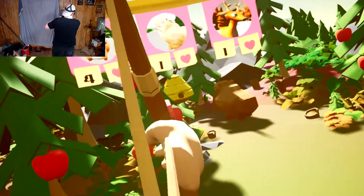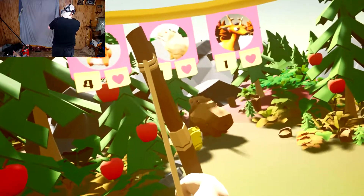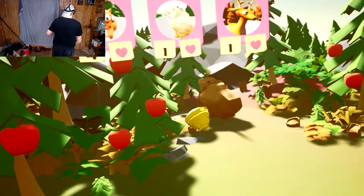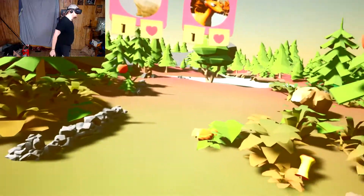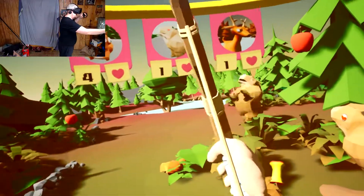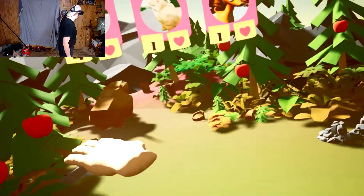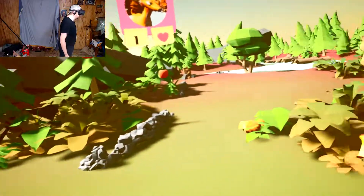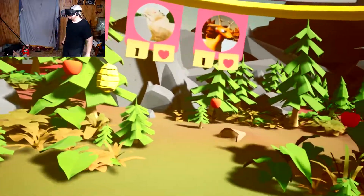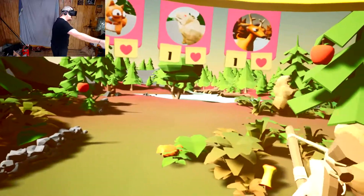Hey bear! Bear, bear, bear! They all just squat and have a turd. I think the bears might be bugged out. I can't get them to mate - see, he's literally over there squatting taking a turd. What am I supposed to do? I can't get them to mate because they won't come together - they just dance like idiots.